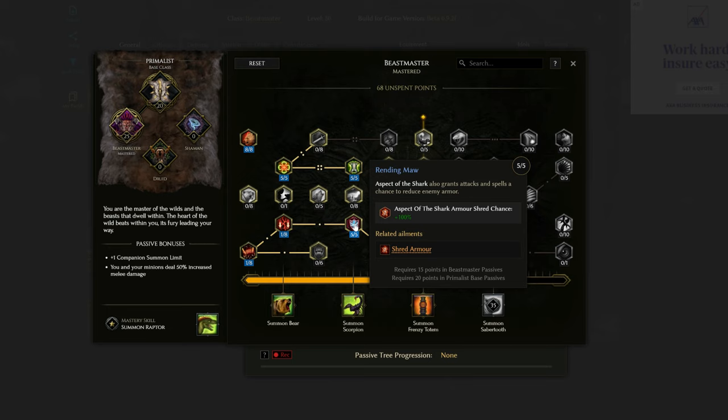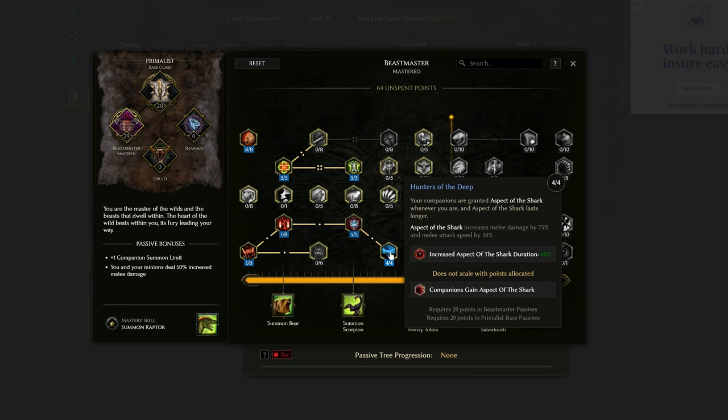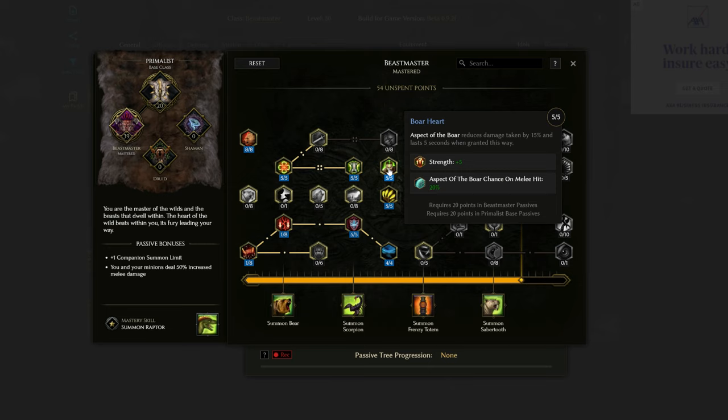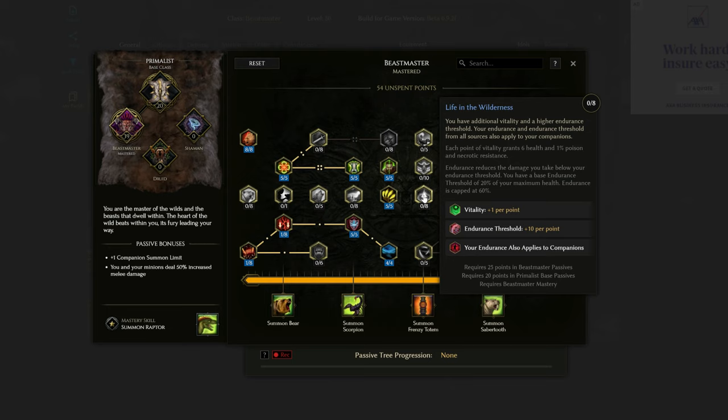Down here we'll be getting some damage for our build. This is Rending Maw — when we have Aspect of the Shark active, and we'll have it active with near enough 100% uptime, we will be shredding armor. The node that gives us the uptime is Hunters of the Deep, which gives you 100% uptime on Aspect of the Shark and makes it apply to your wolves too, so your armor shred stacks will go through the roof. We then have 5 points into Axe and Claw, giving base physical damage for ourselves and our wolves.